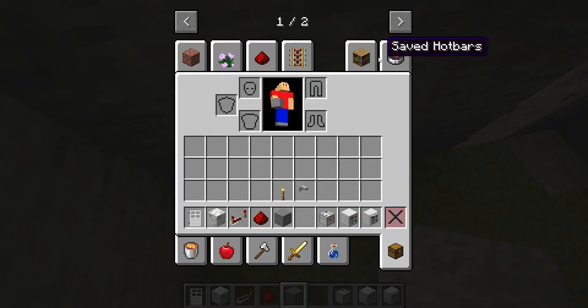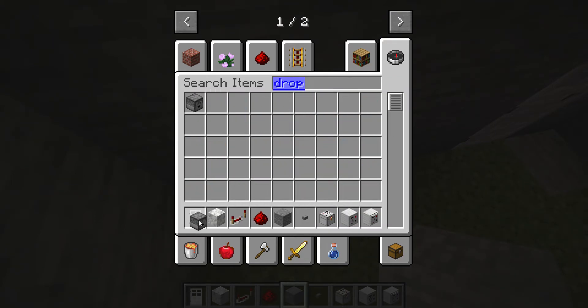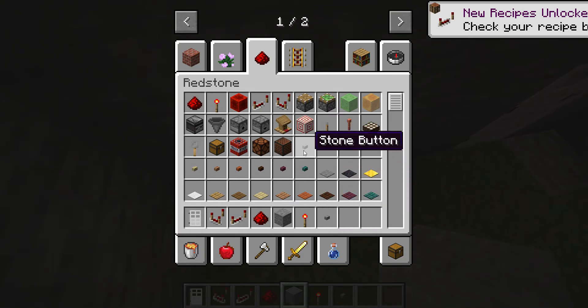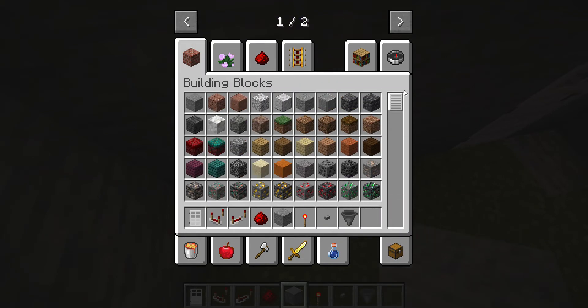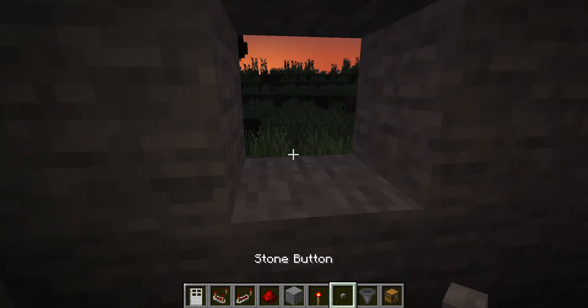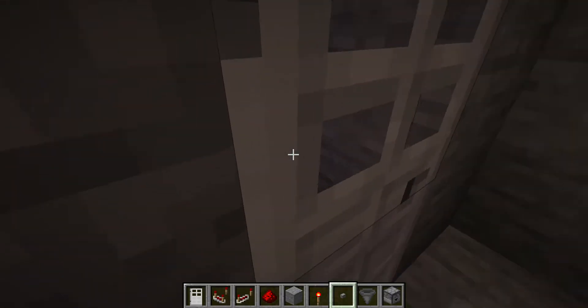We're going to make something like this. We'll take a button, then a dropper, then some comparators, some redstone torches, and we also need a hopper and a chest — just a normal chest, not a trap chest. Oh, we also need a dropper, so we're going to take a dropper and put it in here.